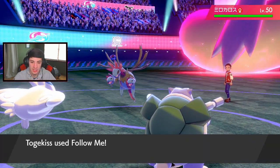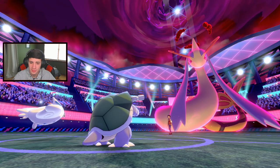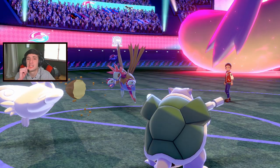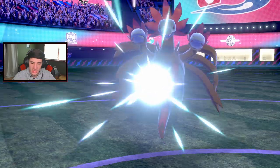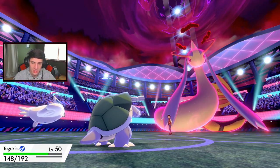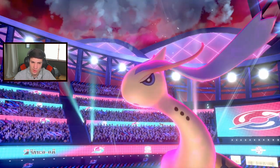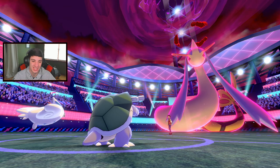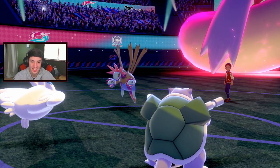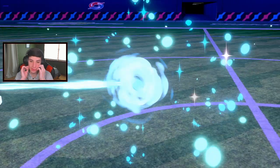With the STAB going, Hydreigon has to be Sashed, right? Flash Cannon comes out - that's tasty! This dude is running steel moves. We eat this one up and can take it out with Hailstorm. He's going to drop the Hailstorm on Togekiss. I think Togekiss can actually eat it up. Of course it doesn't - every time I say something it's the total opposite.